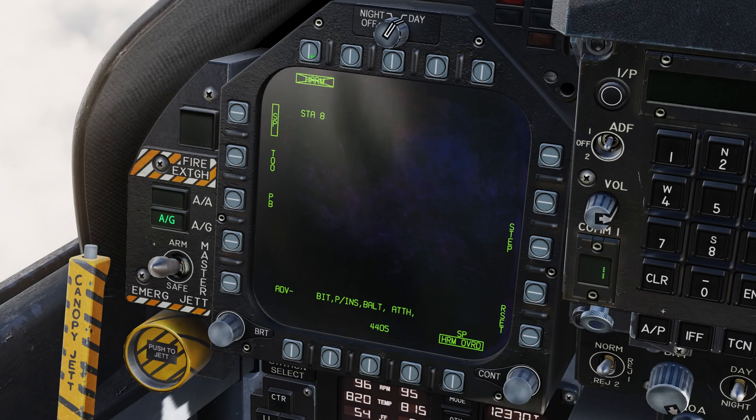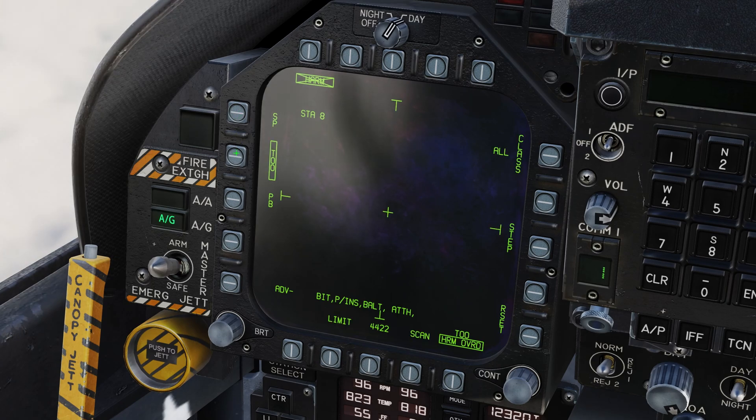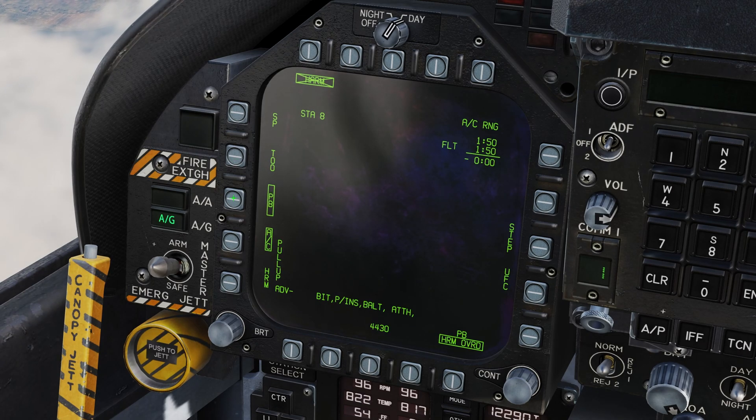The HARM can be fired in one of three modes: Self-Protect (SP), Target of Opportunity (TOO), and Pre-Briefed (PB). The default mode is Self-Protect, where the missile will automatically lock onto any radar emitter that is tracking the aircraft. Target of Opportunity allows a pilot to cycle between detected radar stations and select one as the active track. Pre-Briefed mode allows the pilot to designate a point as the radar station's location and fire a HARM to go to that point.